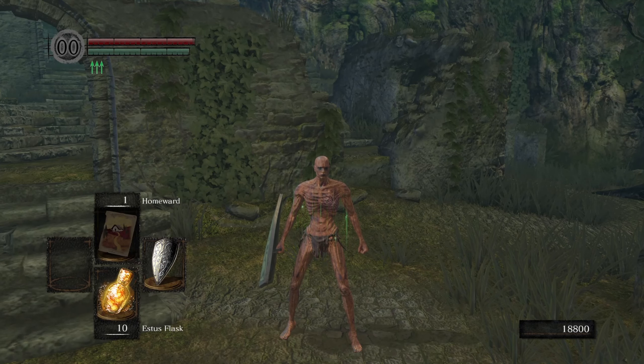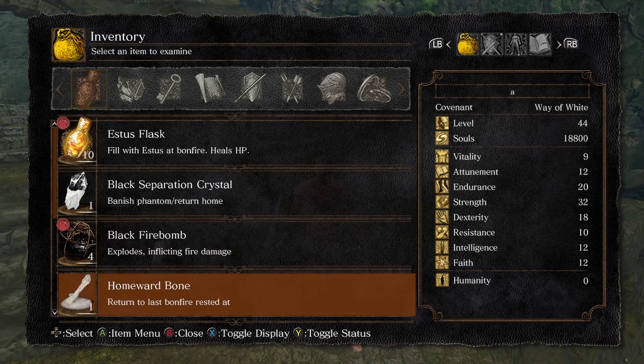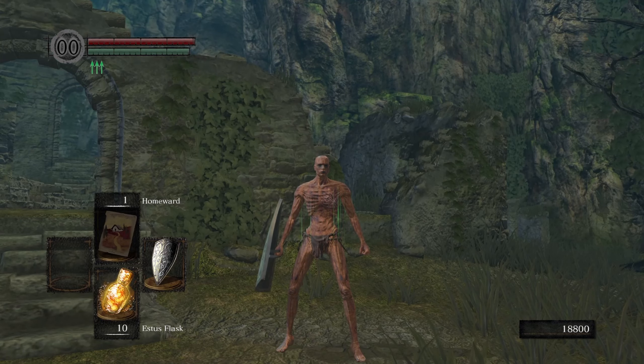This is just a quick tutorial for Selected Item Swap — it's a glitch used in any percent force quit to dupe a homeward bone. Basically, how you do it is you move whatever item you're duping (it works with any item with a confirmation prompt) to the top of the item list.